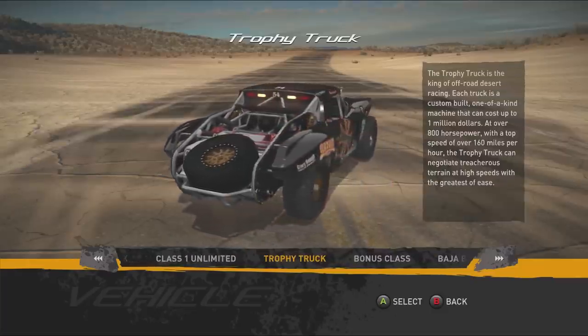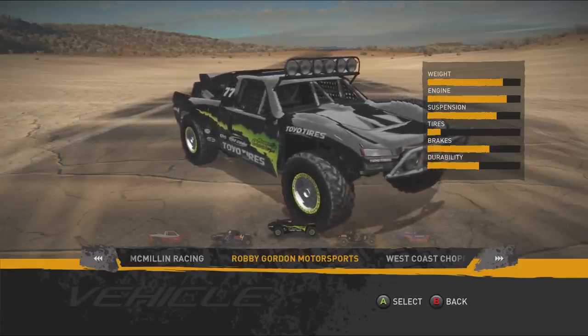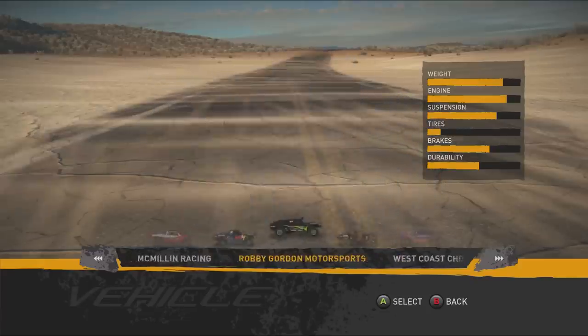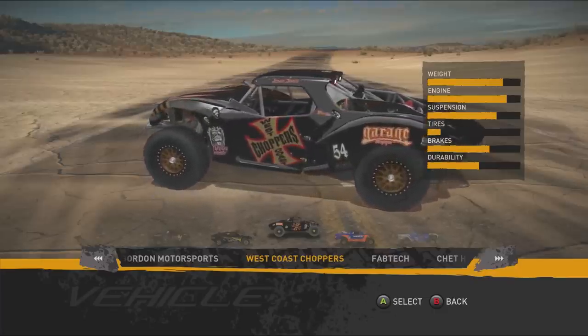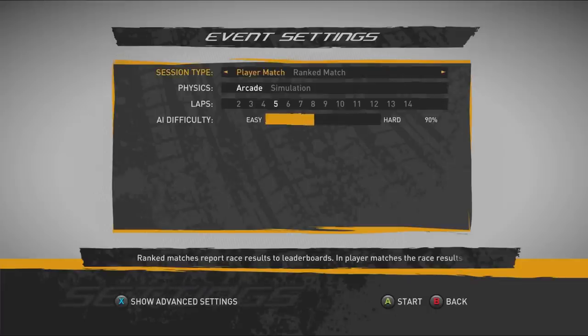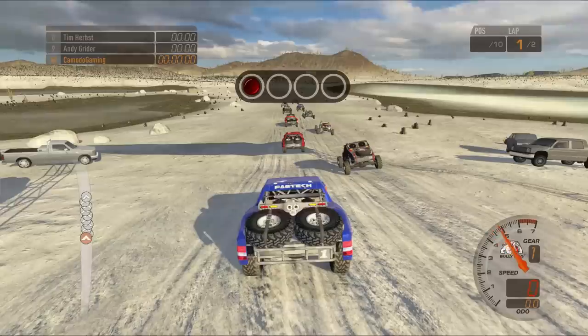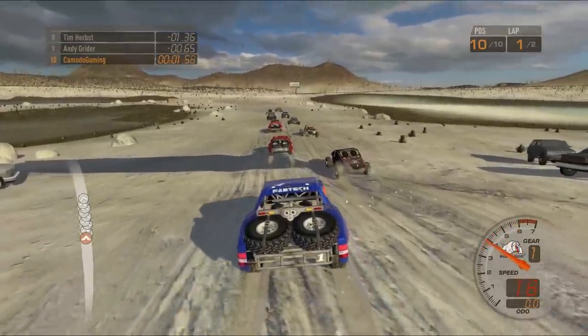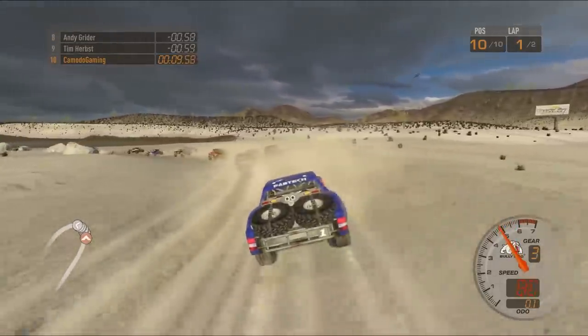We're gonna go to the trophy trucks. There are some real racers in here — you've got Jesse James for West Coast Choppers, Robbie Gordon's in here, his paint scheme's a little outdated. You've got quite a few real names in here, but we've only got two we can pick from. We're gonna pick the one that looks like an actual truck. Let's set this up with simulation physics, two laps, and let's kick that AI up to 96%. Let's see what this gives us.